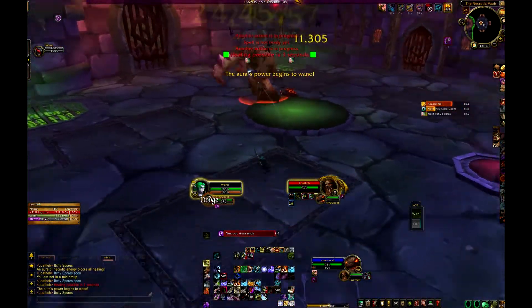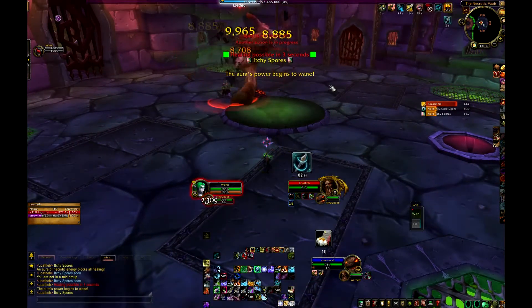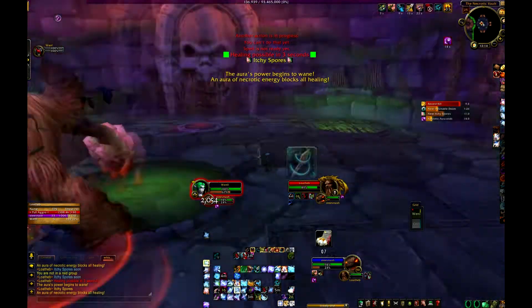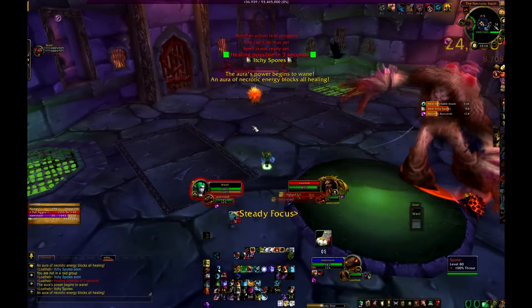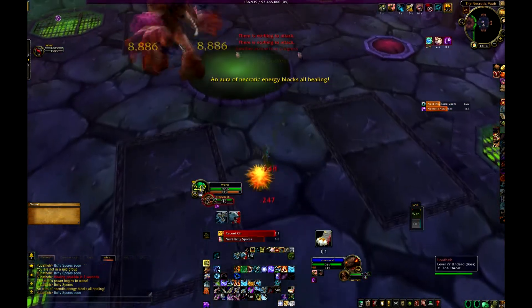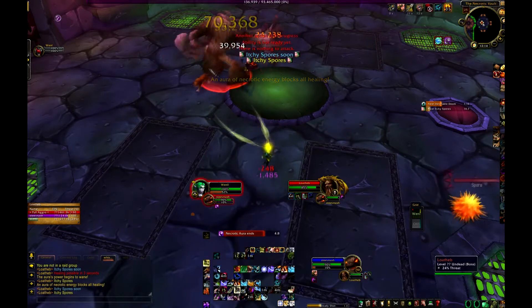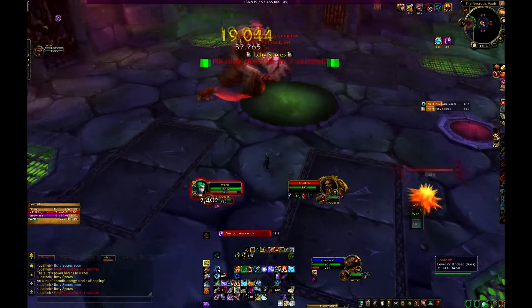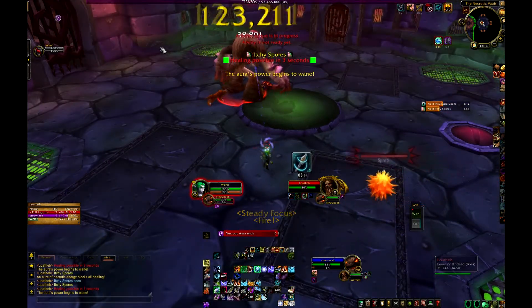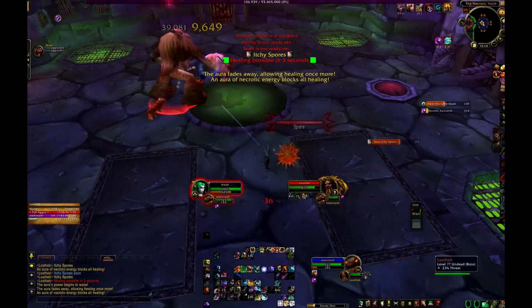The other thing you want to do is try to kill those spores that spawn and kind of wander around. You want to kill them near you so that you can get a buff that will make it so that your abilities don't generate threat for 2 minutes, in addition to doing increased crit damage. So it will basically buff your damage while preventing you from gaining a bunch of threat, which is pretty nice.